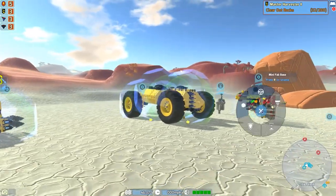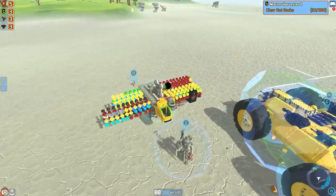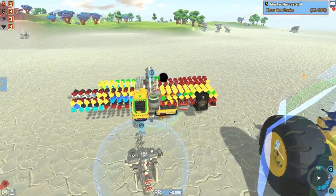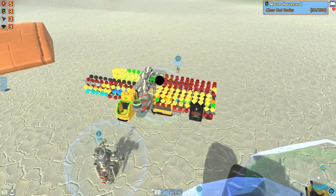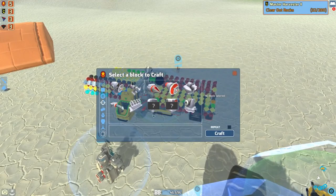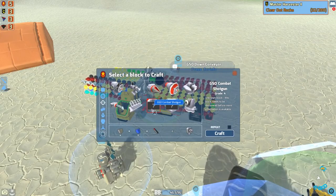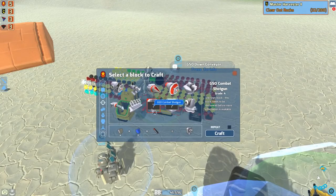Unfortunately the fabricators aren't the easiest to see on this base, but we will definitely take a look here. So we do have a GSO, Hawkeye, and a Venture. GSO actually had a couple of interesting things. I know right off the top of my head they had a couple of new weapons, and yes we can build them. The GSO shotgun — the shotguns I'm not that interested in.